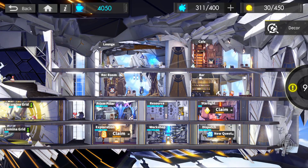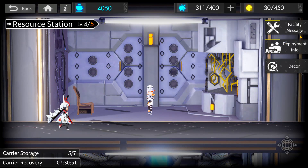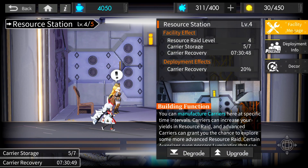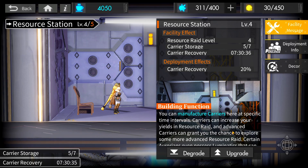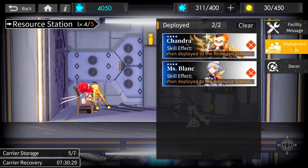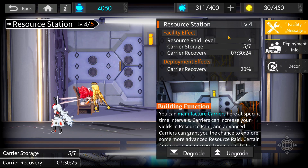Now the Resource Station. Here you are able to produce carriers during specific time periods. With these carriers you can use them in resource raids and your yields will be much higher. As you upgrade and level up the Resource Station you will also unlock higher resource raid levels, carrier storage increases, and you can assign specific Aurorians that increase the carrier's production efficiency, meaning you can attain them a bit faster.